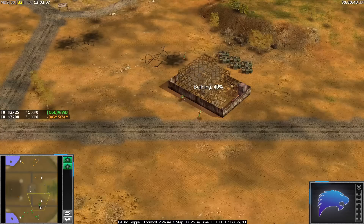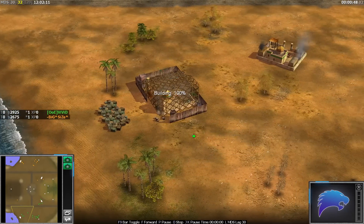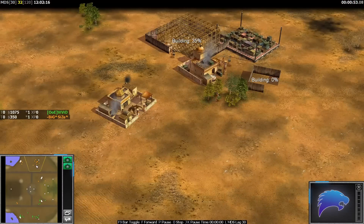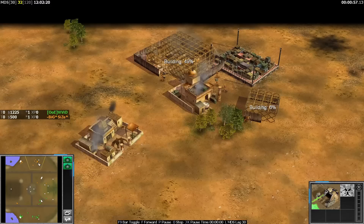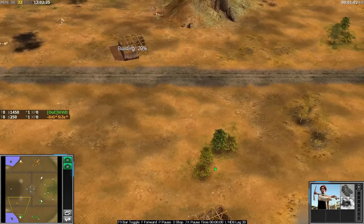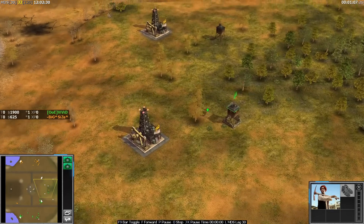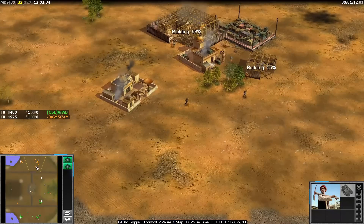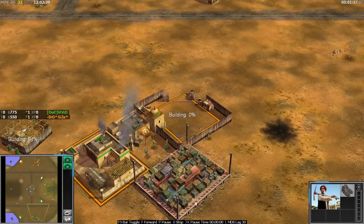Vivid is probably the favorite to win here because his GLA is just sublime, it's just insane. He's the one opening with three supplies here and he has the Toks versus the Demo, which I think most people will favor. You've got cheaper technicals and stronger scorpion tanks than the Demolition. Your quads are as expensive as each other.